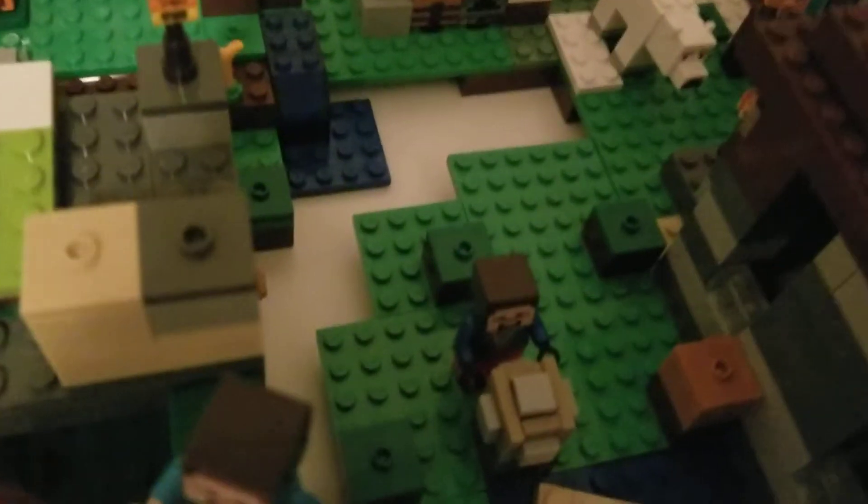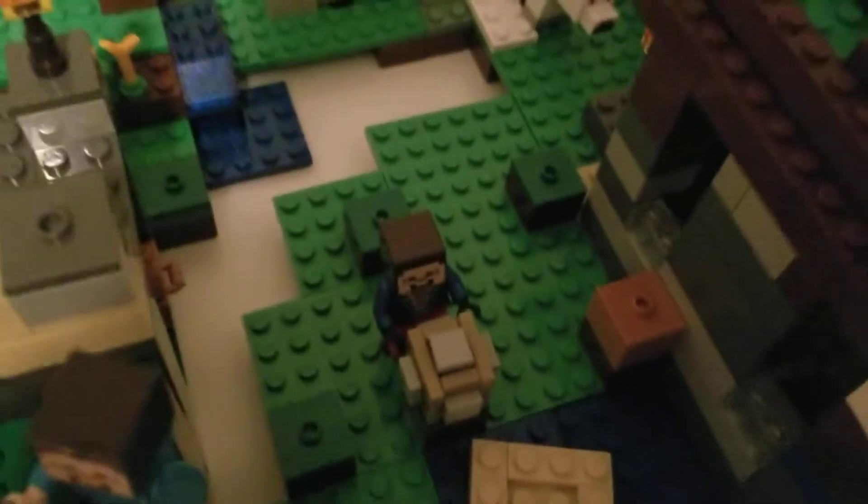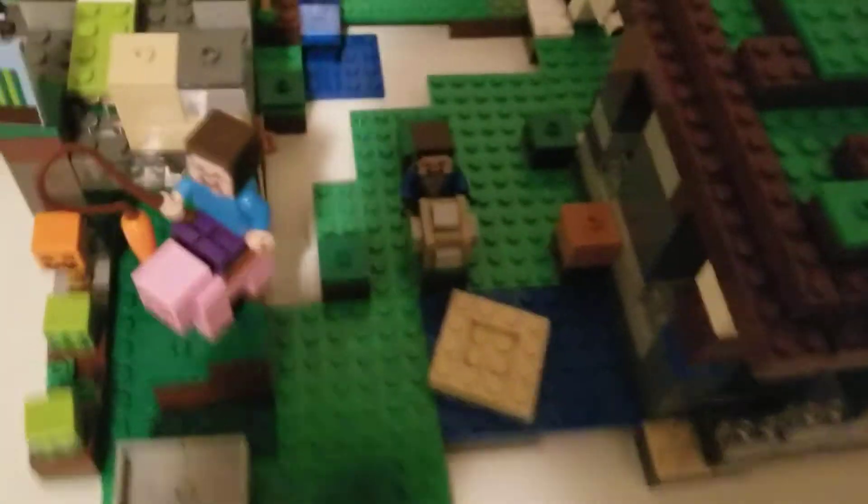Over here there's another piece going off - that's how big the set is. We have Pirate Steve, one of the oldest characters. He is working on the command block. There's a troll build over there, and yeah that's pretty much it over here.